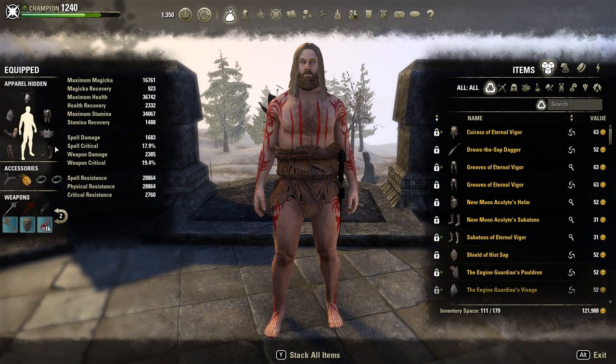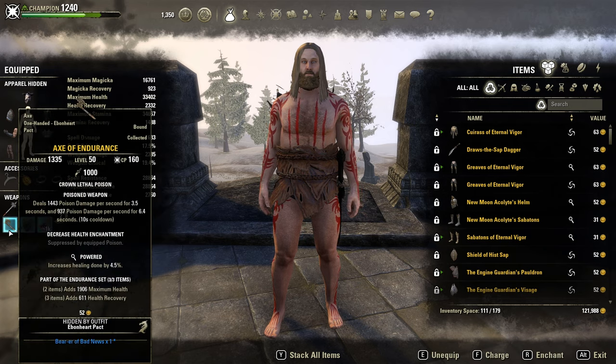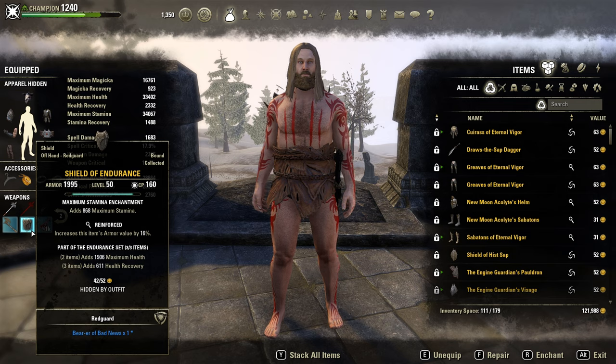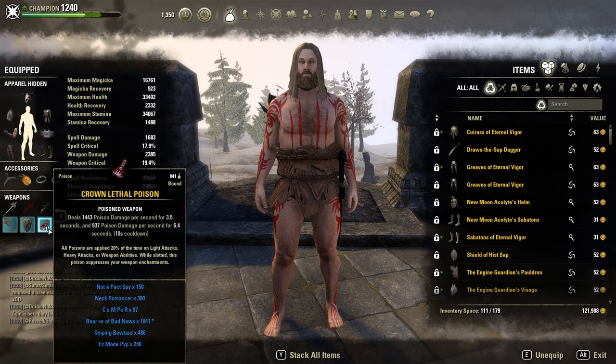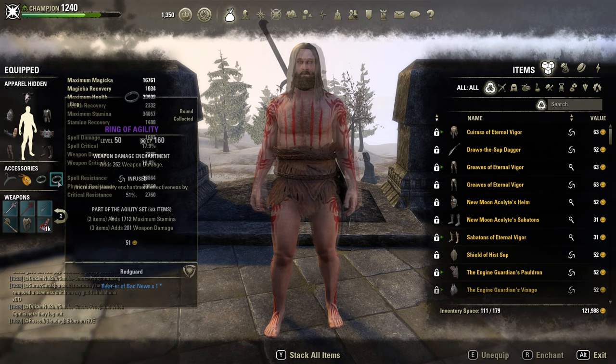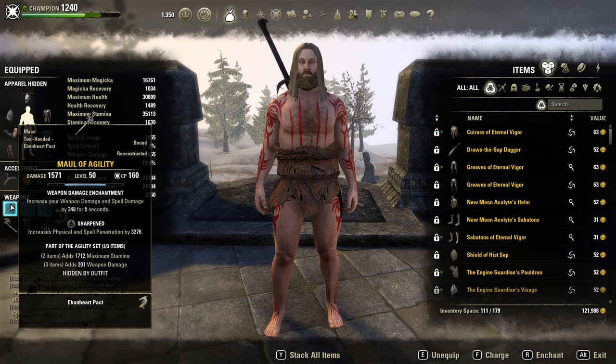The next set we use is Endurance. We use one piece Endurance jewelry and on the back bar we use Endurance sword and board. The one-hand weapon can be powered or defensive — I recommend powered for extra healing power as all of our heals are on the back bar. The shield can be reinforced or impenetrable with a max stamina enchantment. We are running poisons instead of glyphs — easy enough to get and very effective. For the next set we run one Agility ring, and on the front bar we use more of Agility with sharpened trait. You can use nirnhoned as well but sharpened would be the best in slot.